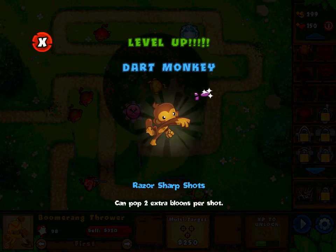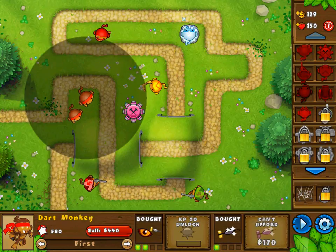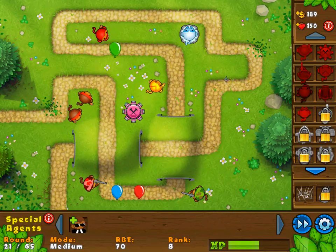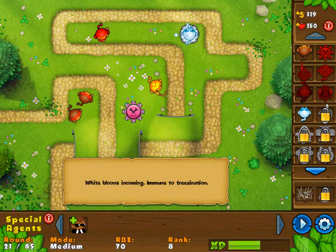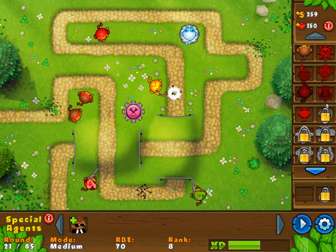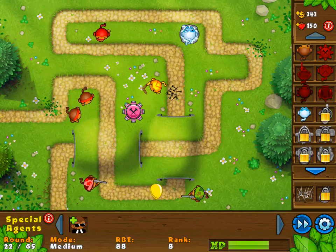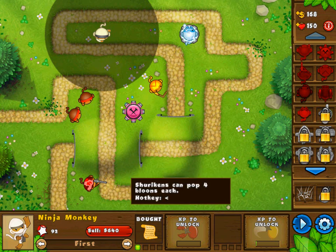This is a little bit overwhelming, if I may be honest. Dart monkey level up — razor sharp shots can pop two extra bloons per shot now. I can already get it for that monkey at the very least. Maybe I should upgrade this sharpshooter right here so he can get extra firepower too. White bloons incoming — they're immune to freezing so my ice tower's completely useless against them. These things also have two pinks in them. Come through for me, road spikes — thank you very much. Ninja monkey increases attack range and attack speed — can't actually get that right now.